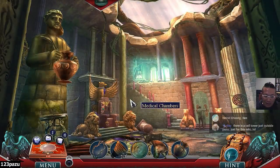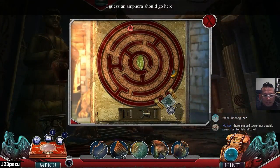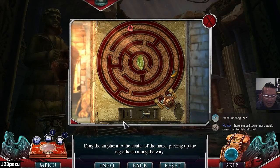Amphora — put the amphora here. Another puzzle: ride the amphora to the center of the maze, picking up the ingredients along the way. Ingredients like the flower.